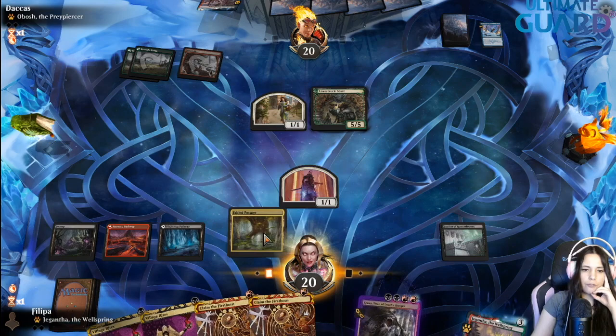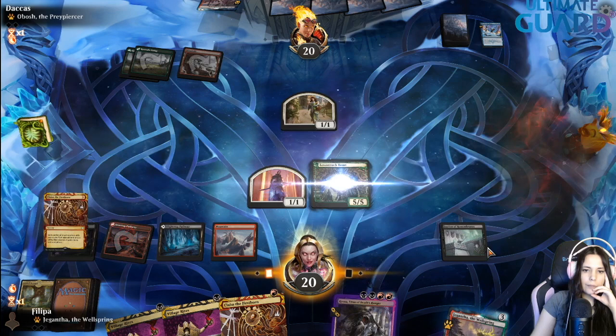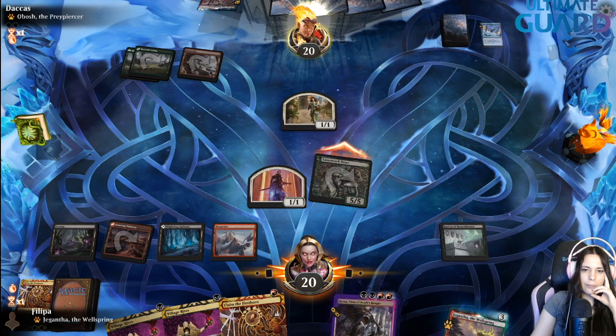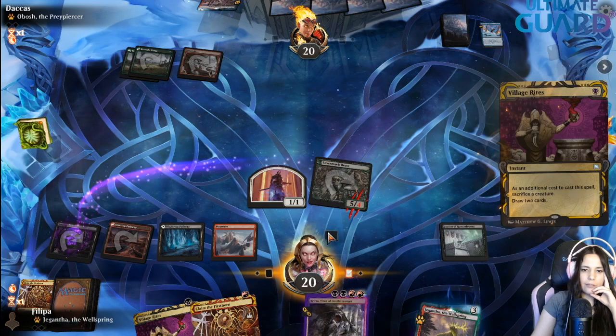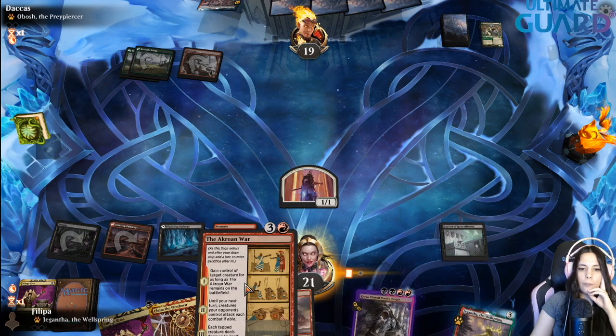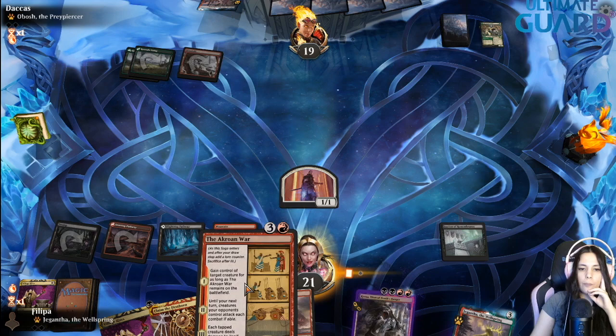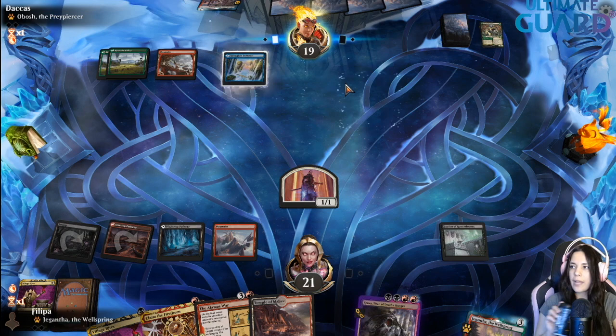A land is pretty good. I'm going to fetch the land first because I want to thin my deck. I'm going to Claim and attack. They might block because they don't want to take six damage — which is good for me because I kill the 1/1 and I kill the 5/5. Now it draws two cards; things are looking golden. I got punished for playing this land first because I got a Temple — Temple would have been better to play tapped. That's a consideration you have with tap lands.